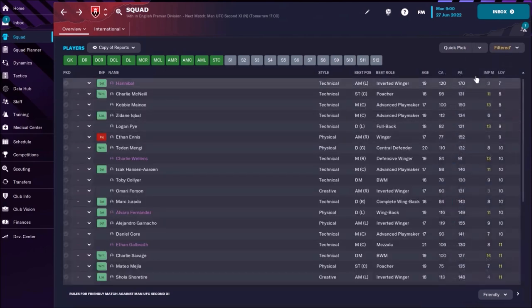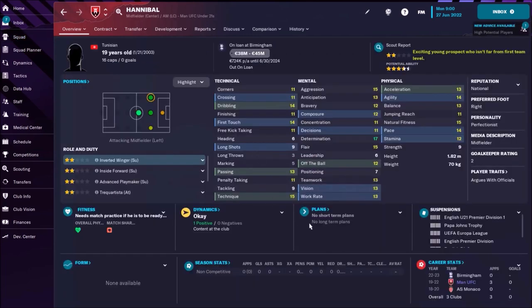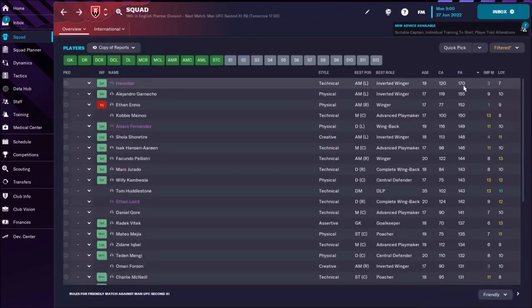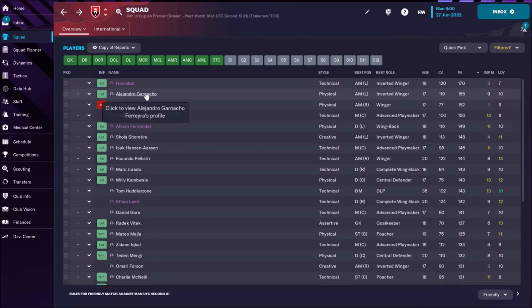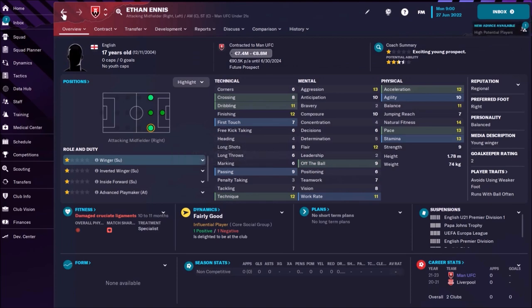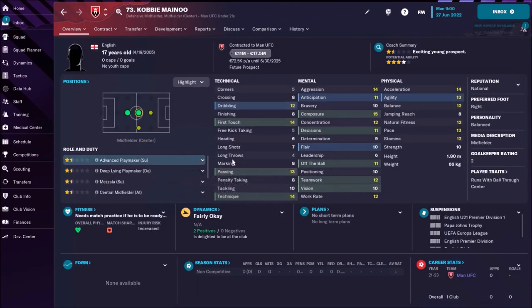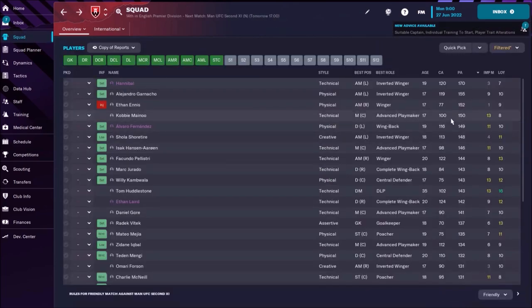Now let's check the under-21 squad — do we have some interesting kids? Actually we do. That's Hannibal — not Hannibal Lecter, this is a Tunisian winger, fantastic player already with determination 17, on loan at Birmingham. His potential is 177 — unbelievable — but his important matches and loyalty are really weak. Then we have Alejandro Garnacho, an Argentinian winger with potential 155 — not bad. Then Ethan Laird, an English 17-year-old winger with potential 152. And maybe Kobe Mainoo, an English advanced playmaker with potential 150.